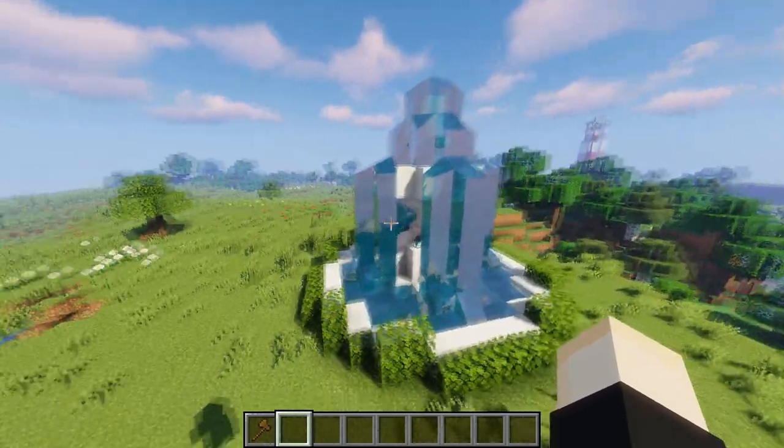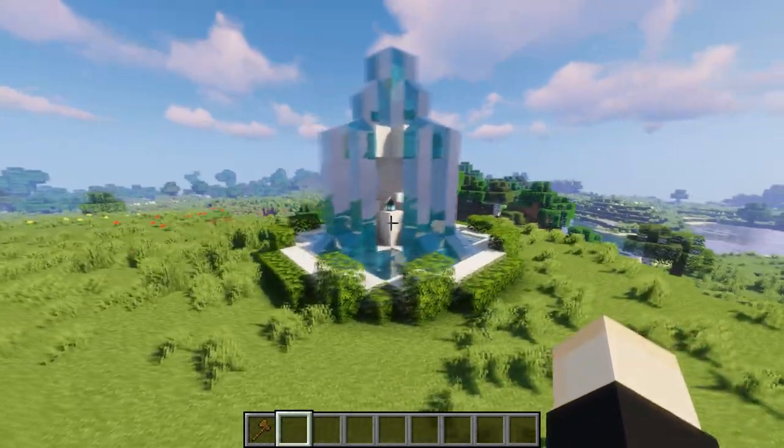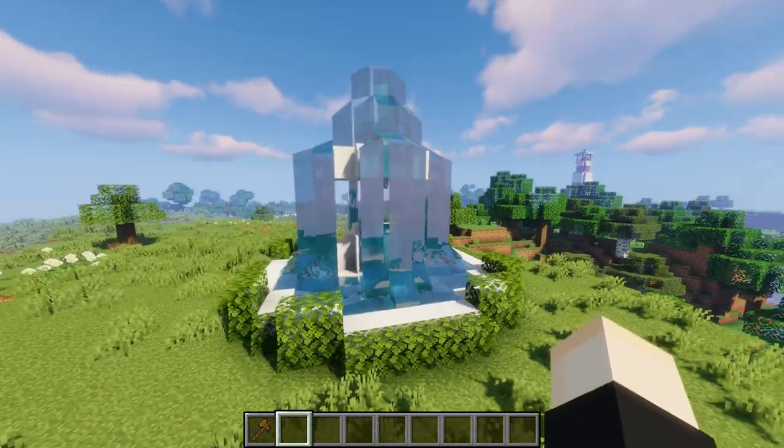Next we have the fountain — the basic fountain, such an iconic Minecraft build, and if you don't have one in your world, it's not a complete world. You've got to have a town center with a fountain somewhere in there.